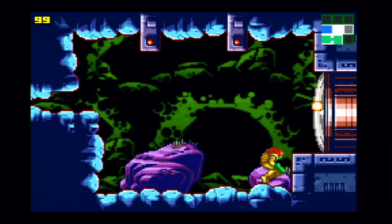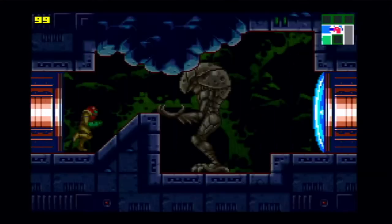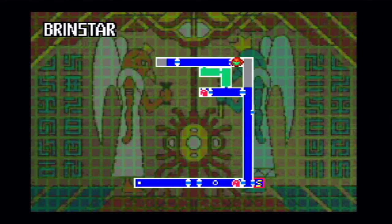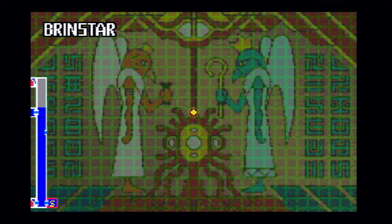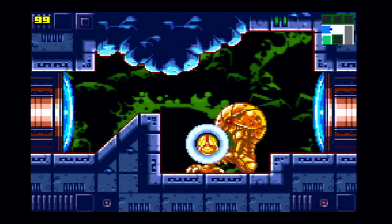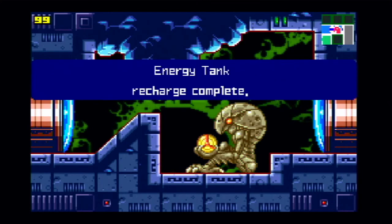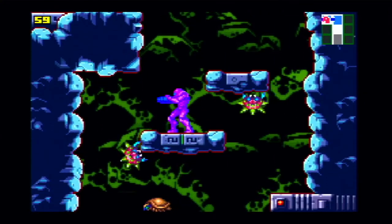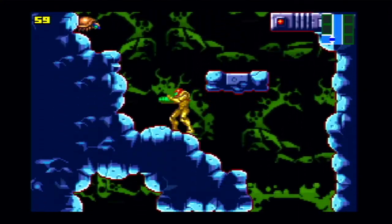That one wasn't too much of a hassle this time. There is another way of getting out of the room where you got the Long Beam — going through the same area you'd use for the short beam — but it is a lot harder. It's not really recommended unless you're a speedrunner or skilled player.